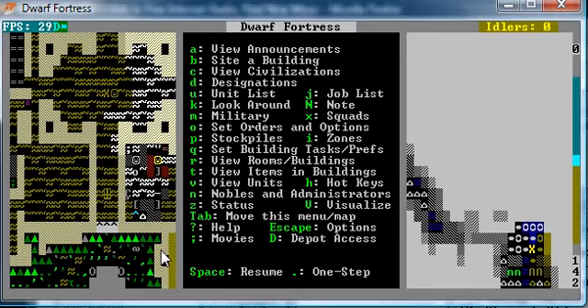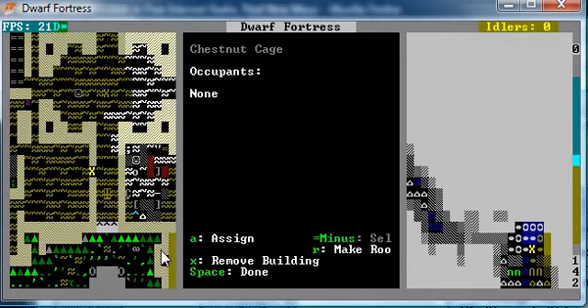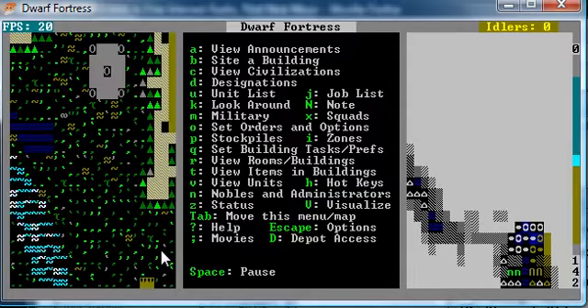Alright, we're back with more Dwarf Fortress. What were we doing? We were doing War Dogs. Still Stray Dogs. I'm also going to build a wall here to keep out — well, help keep out Kobolds so that they can only go through one location.